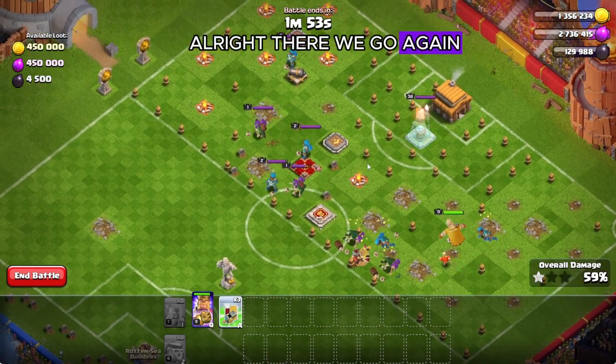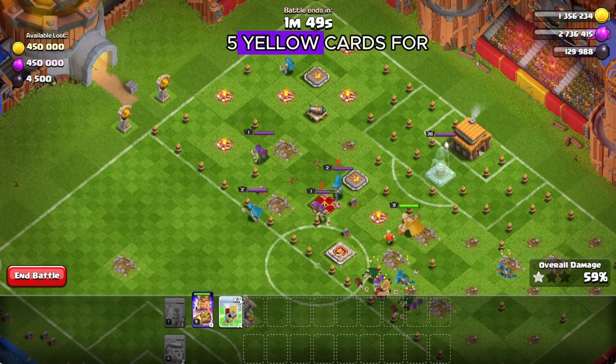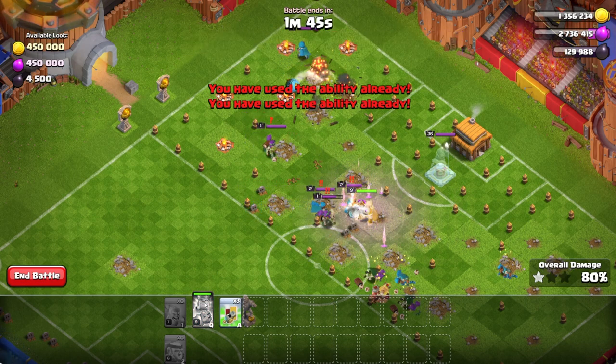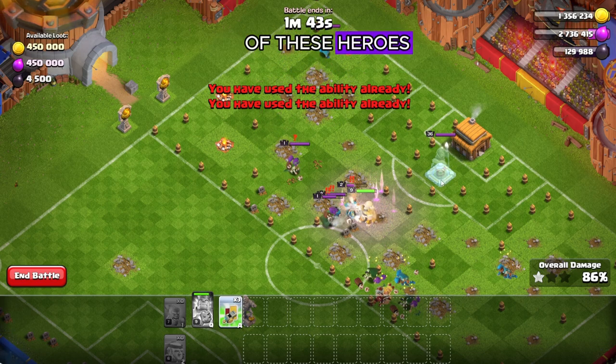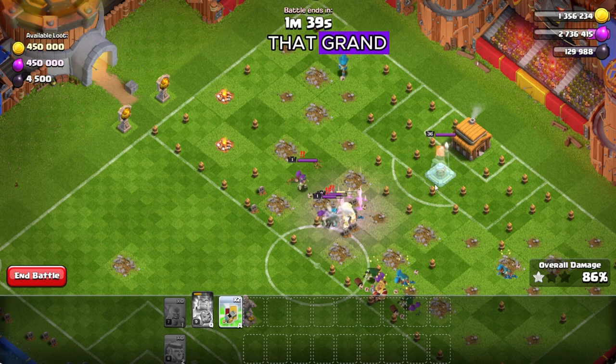There we go again — save at least four out of five yellow cards for that statue. Activate the king's ability to take out the rest of these heroes. I keep focusing my yellow card on that grand warden statue, because if he gets to hurt the king, the king will go down.